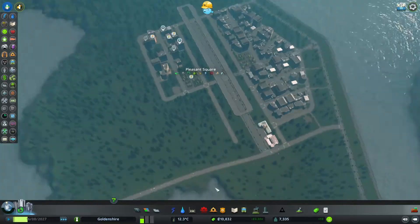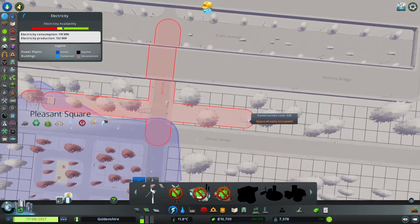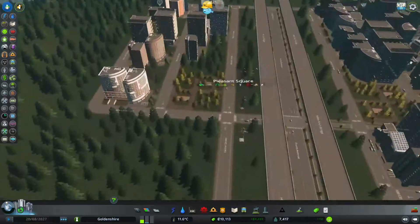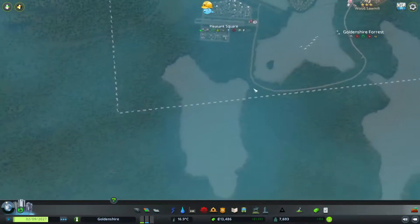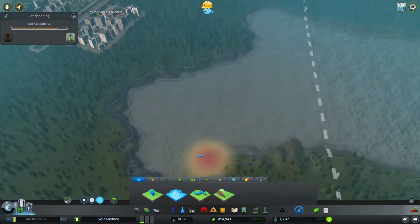Just so we have some symmetry there — lovely stuff. I'm going to get some power cables along this road so we can get power to these people. Okay, that's all good.